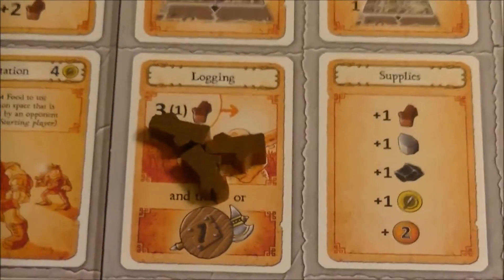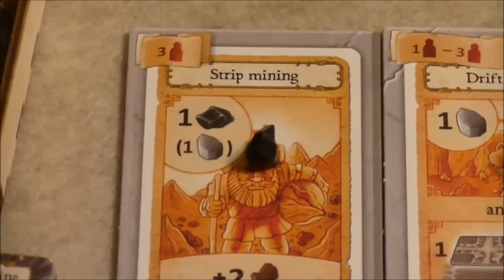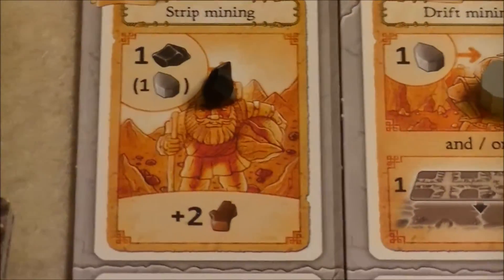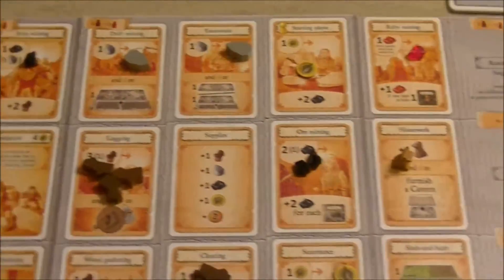Some action spaces work differently. For example, strip mining: if it's unoccupied, the first resource to come out is ore, then a stone is placed, and they accumulate until somebody takes them.